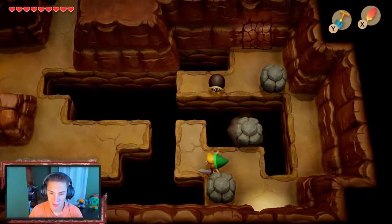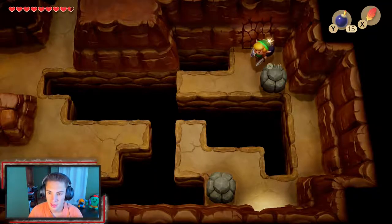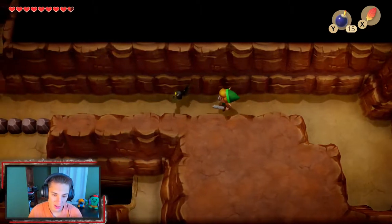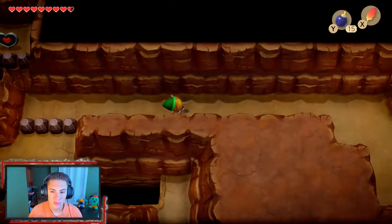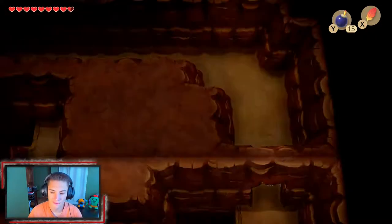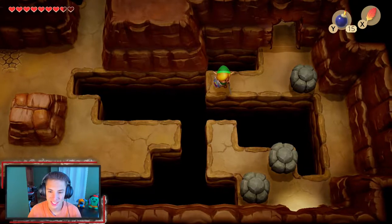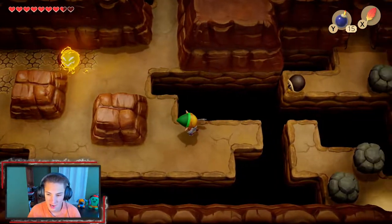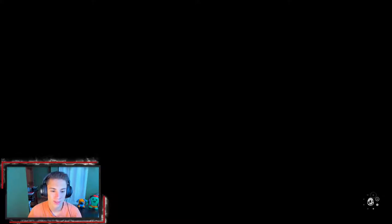We make our way into a cave to see what's up. There are rocks, a bombable wall, and bats — get out of here bats. We try to hop over the rocks with Roc's Feather to reach a piece of heart but can't make it over. We explore around but there's really nothing we can do here right now. We'll have to come back later, so we keep moving and head back to Mabe Village to get Marin.